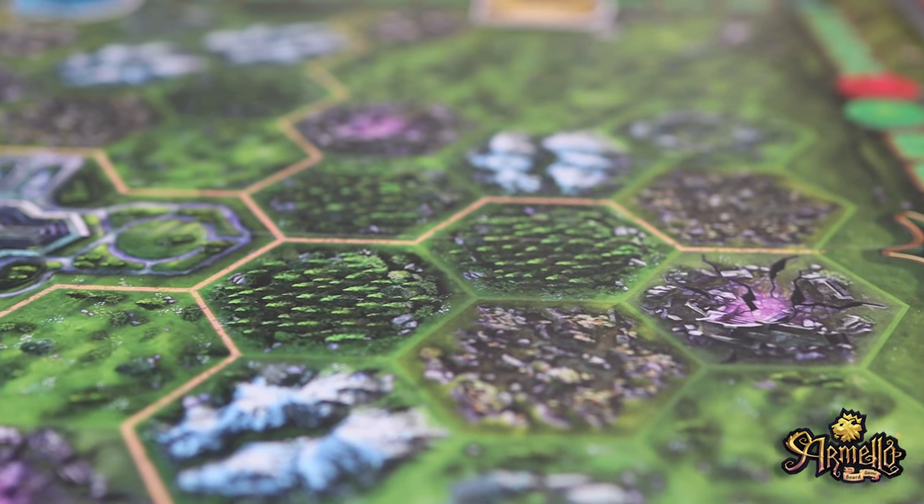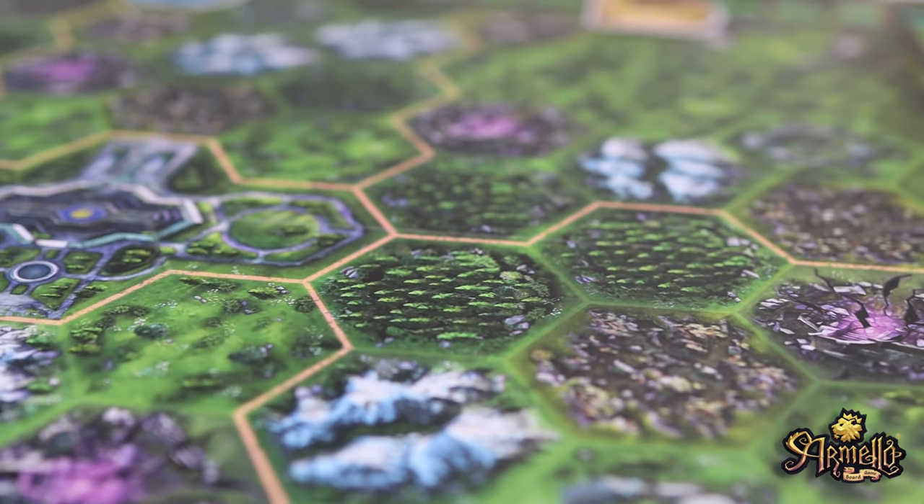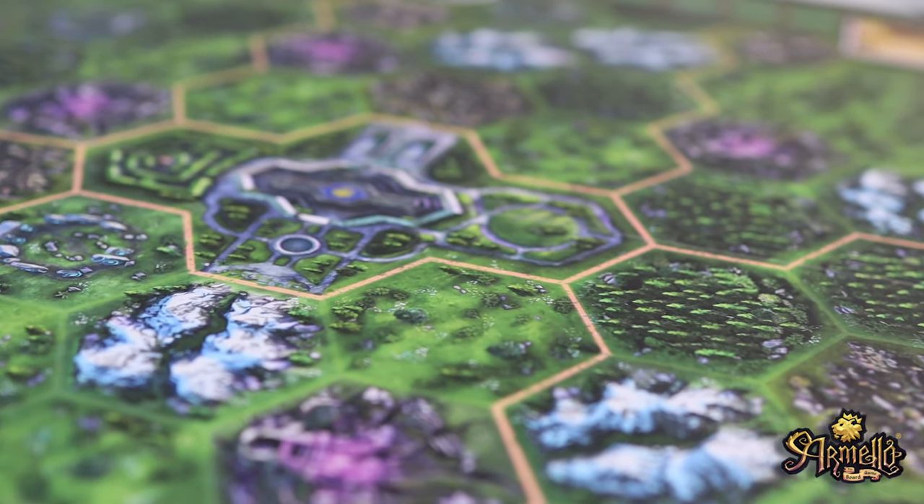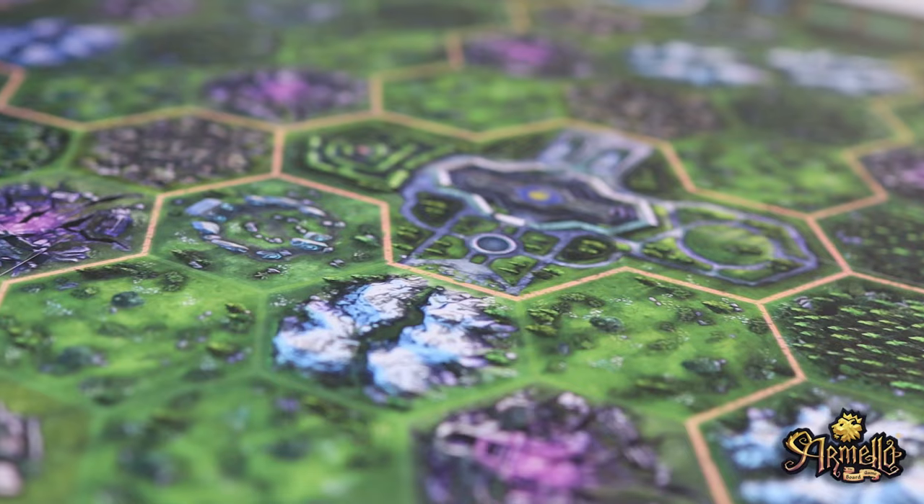Your hero's unique abilities and strengths will shape your strategy. The game board is divided into hexagonal tiles, each representing a different part of the kingdom — from dense forests to murky swamps, each region offers its own challenges and opportunities. Players track their hero's progress using individual player mats, which display their hero's stats, cards, dice and quests.